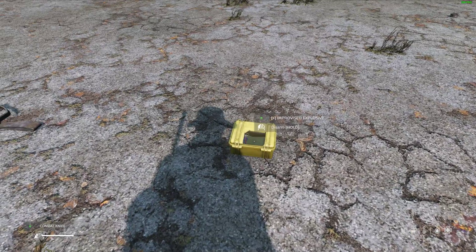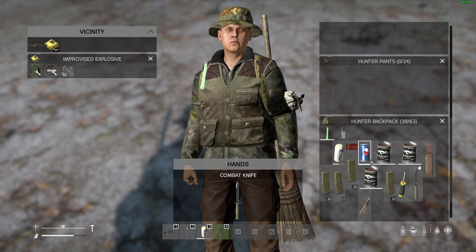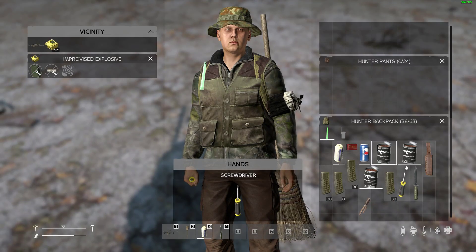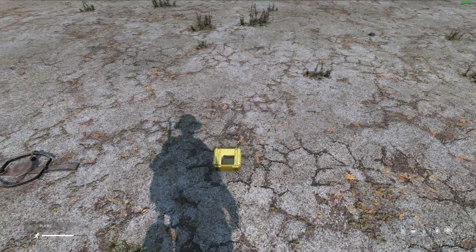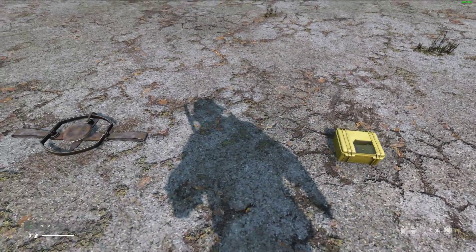For example, I've got the combat knife in my hand now and you can see I'm getting the option to disarm it. We could swap to a screwdriver — you can disarm it with that — or pliers, and we could disarm it with that too. So you've got that choice, or just move away.